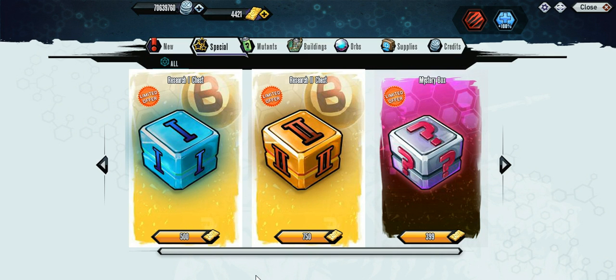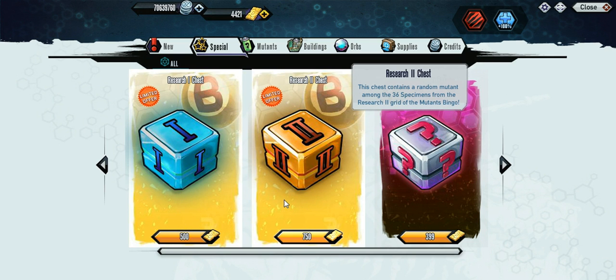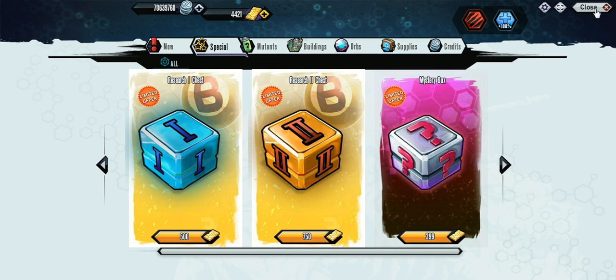What's going on guys, back with some Mutant Genetic Gladiators. We got two new boxes in the shop — Research One and Research Two. You can get all 36 mutants in both bingo slots. I already have Research One done and Research Two only needs one more. The chance of me getting something I need is not that likely, so I'm not gonna be buying anything. First one costs 500, second one costs 750 gold.